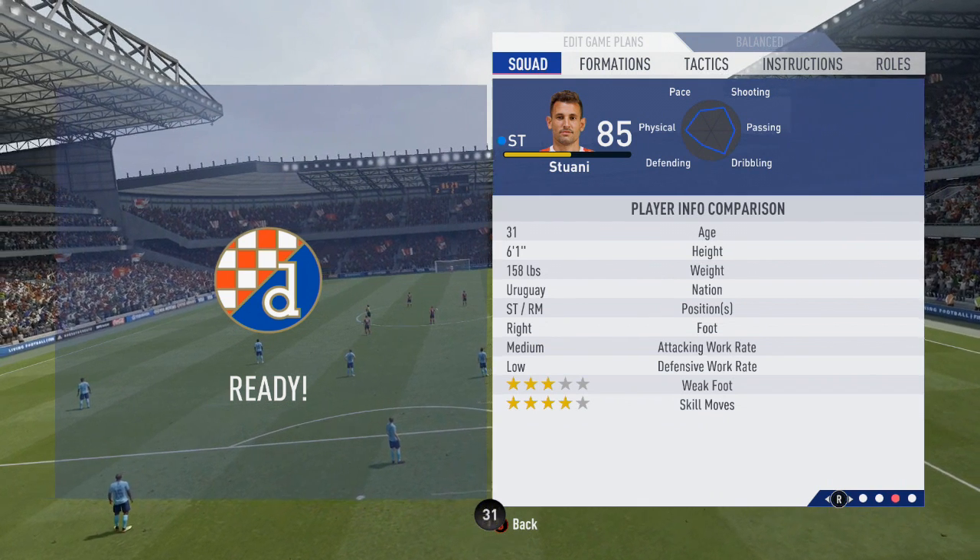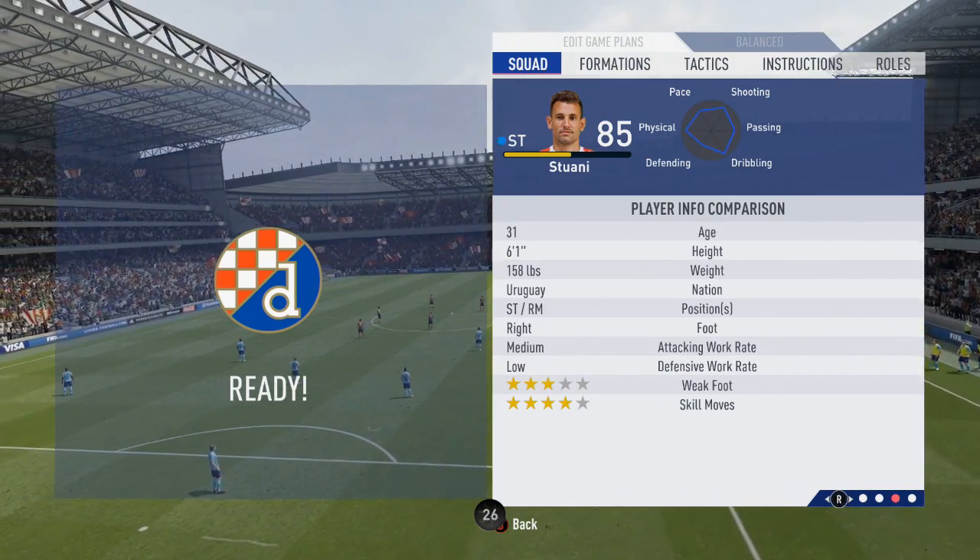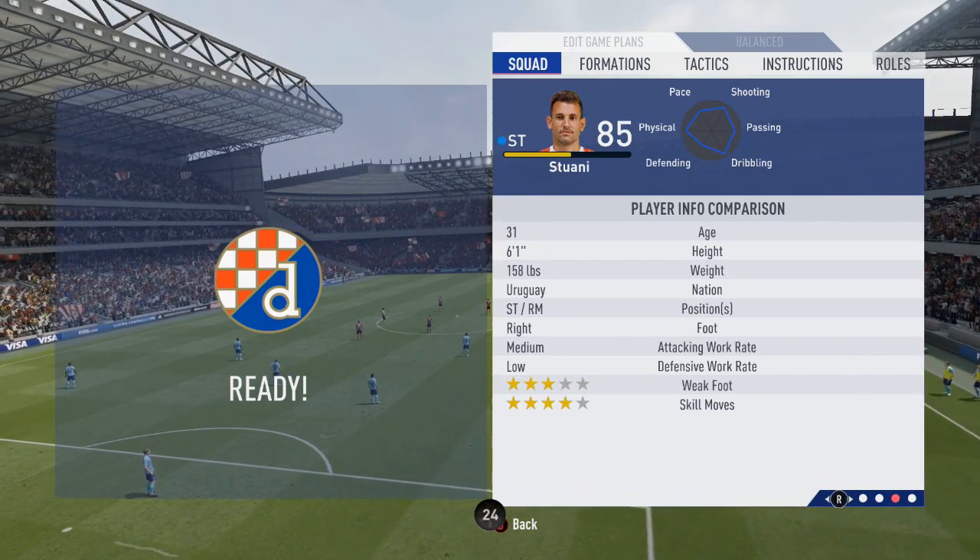He has 3 star weak foot but a nice 4 star skill, 6 foot 1, can play striker, right midfield, and has medium and low work rates.